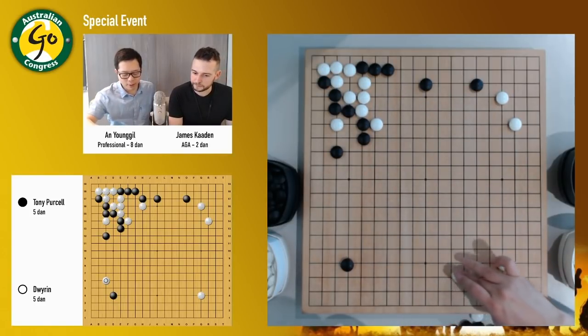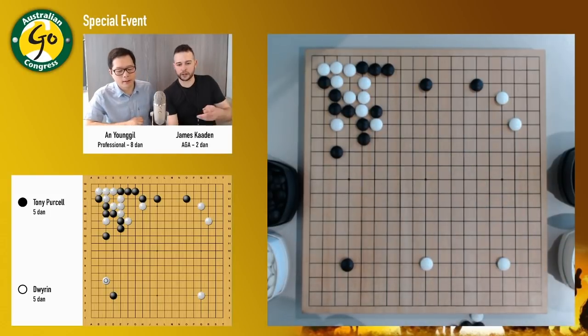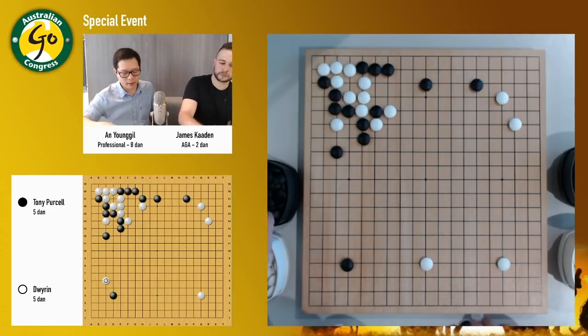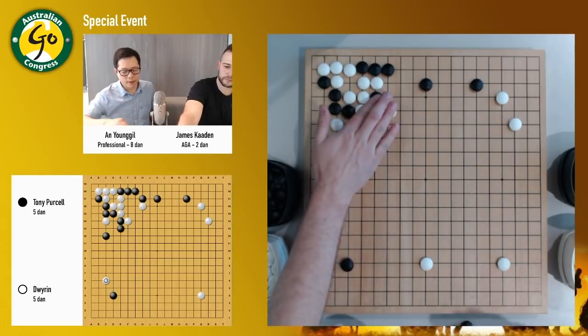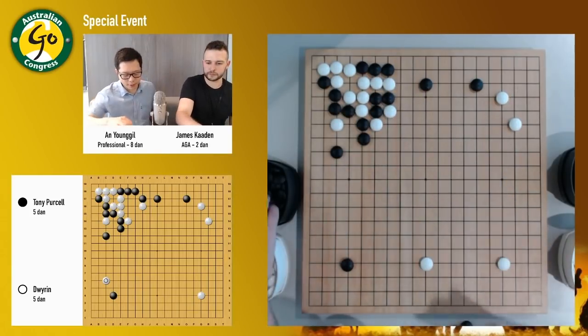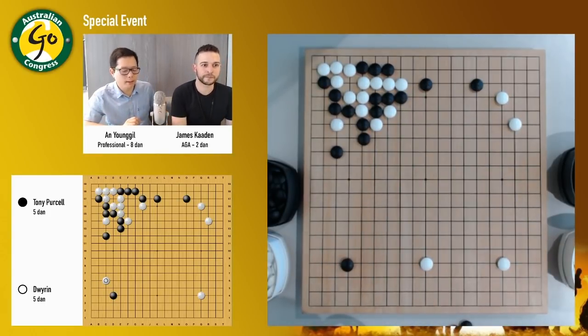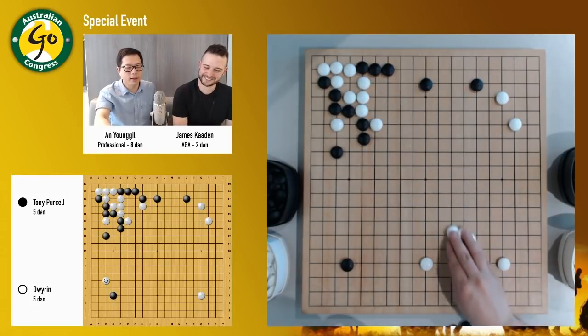Actually, I don't think that's necessary because even if white plays somewhere else, black can't get caught here — white can just run out. White can attack here and go out, black has to go out and white goes out, and that's a bit of a problem. Black is actually in trouble. That's why white doesn't have to worry about it.